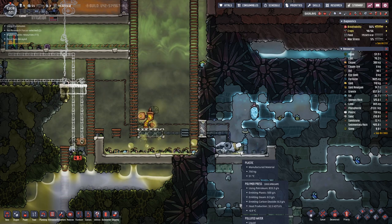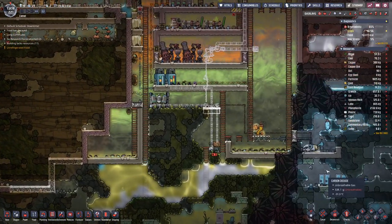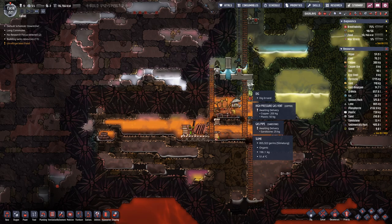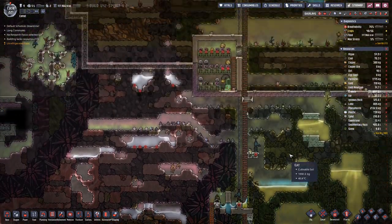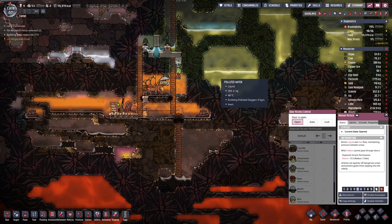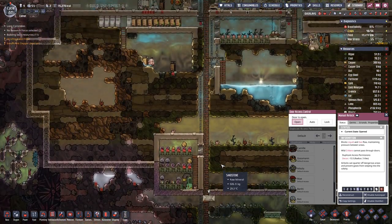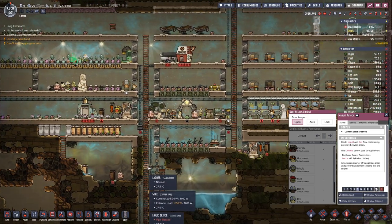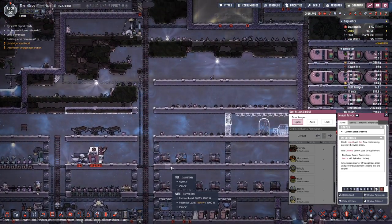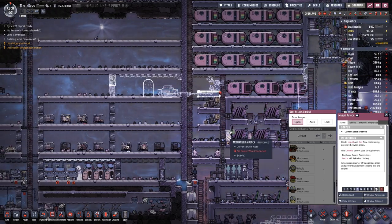Down here we are making plastic. We already have 700 kg which is always nice. We need a bit of plastic for this vent here. Building this down here was a bit of a disaster — it cost us quite a few duplicate lives. The others had to endure severe injuries, heat strokes and such. But I think we are there.